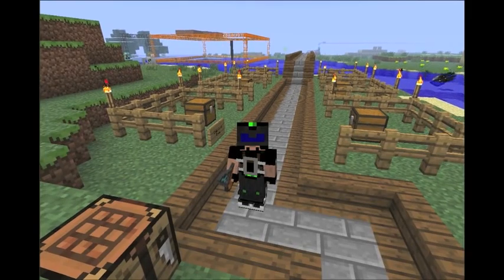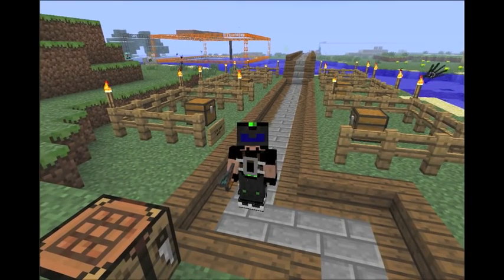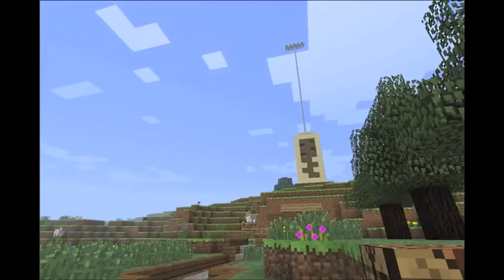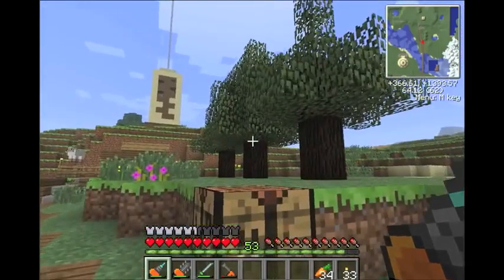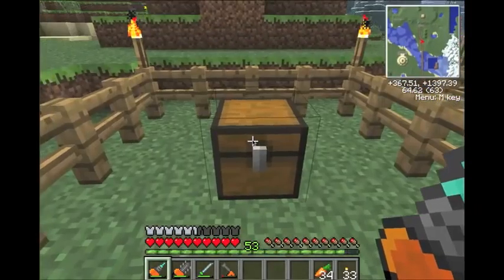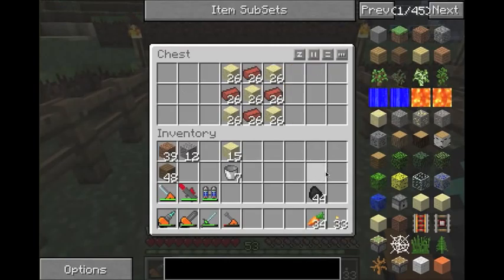It's a reasonably cheap machine, meaning that none of the materials are too extreme to get - it's just sand and clay. The only thing we need are these coke oven bricks. They're pretty simple to make. You need 26 of them total and you get one per pattern. So that's 5 pieces of sand and 4 bricks. Bricks, you take clay and you smelt them in a furnace, in case you don't know.